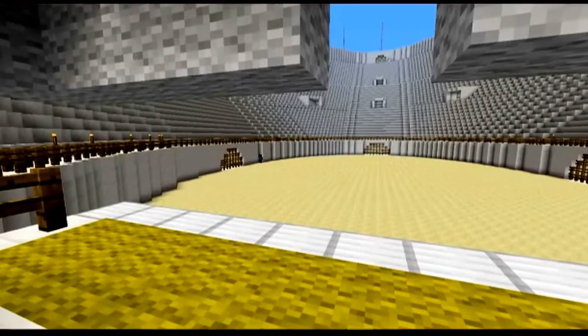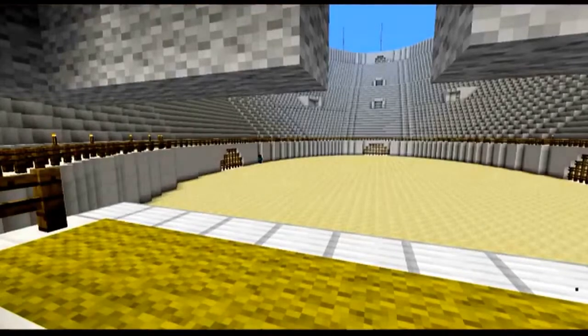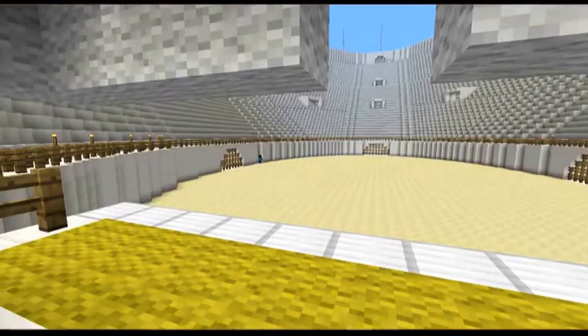Another interesting fact is that the Colosseum is unique because it has underground structures called the Hypogeum, and they also flooded the arena to have mock naval battles.